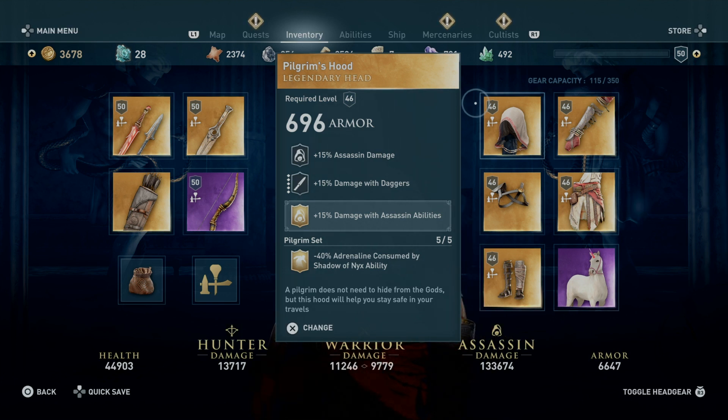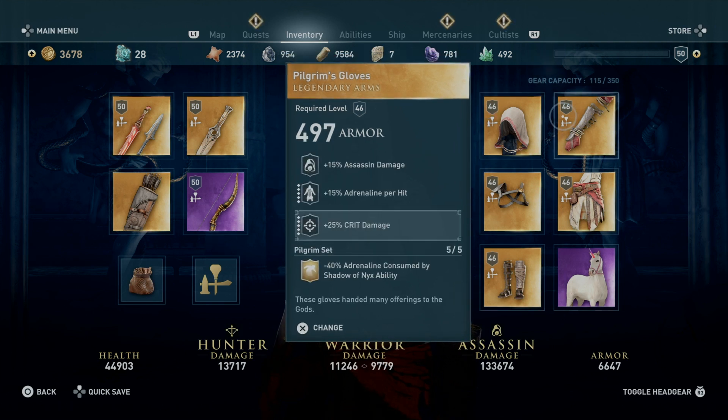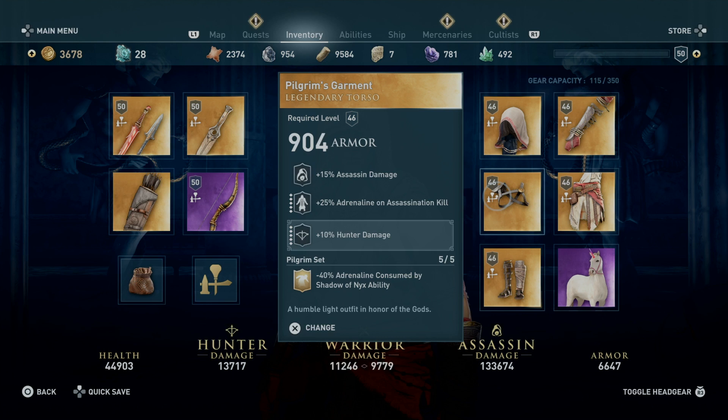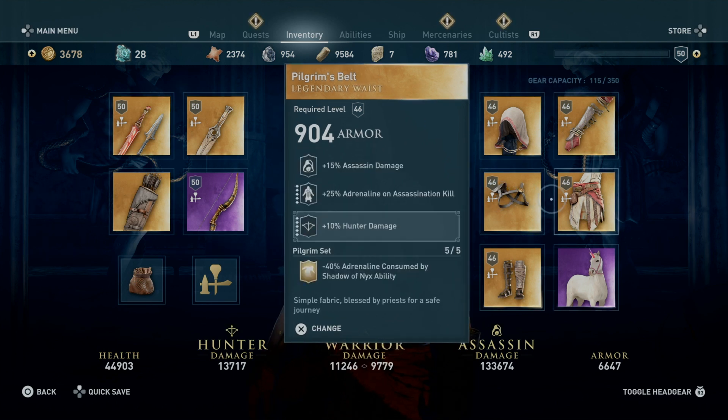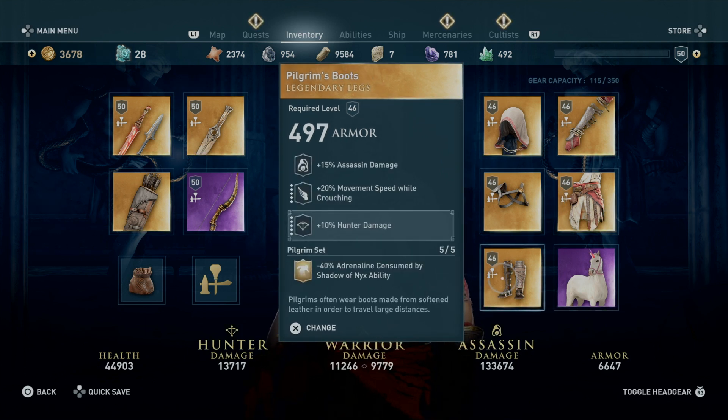For the hood you get 15% damage with daggers. The gloves give you 15% adrenaline per hit. For the torso or body you get 25% adrenaline on assassination kill. The waist gives you another 25% adrenaline on assassination kill. And the boots give you 20% movement speed while crouching.